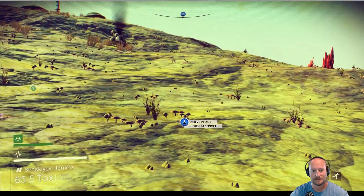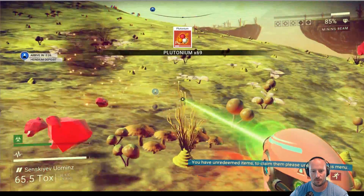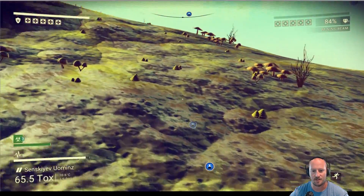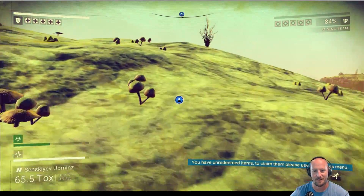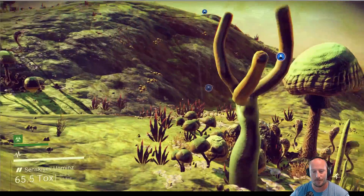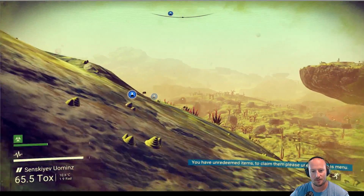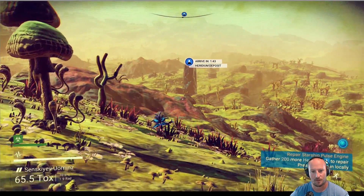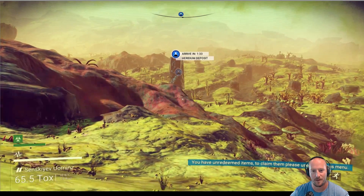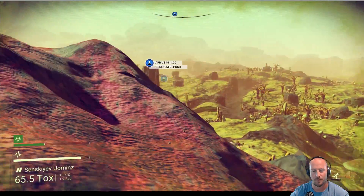Arrive in two and a half minutes. We need plutonium — we'll take that. Toxic protection is falling. I'm at 50% now, guys. This is getting nerve-wracking. Keep running. This sprint — if there's a way to upgrade sprint and jetpack, I'm going to have to do that. This heridium deposit is so far. We are almost there. I see it in the distance. It's that big rock. A minute 34. We're at 50% of our toxicity level. We are almost at our heridium deposit.